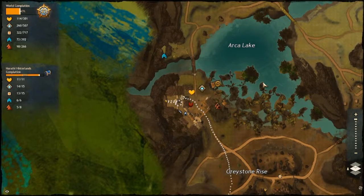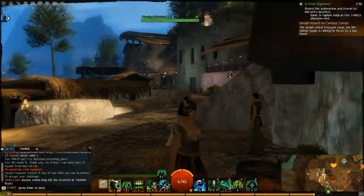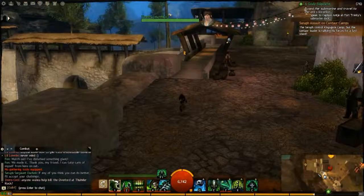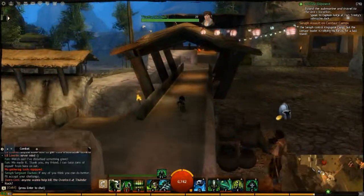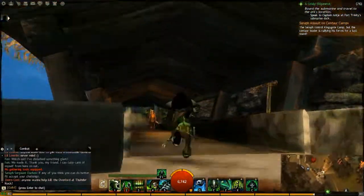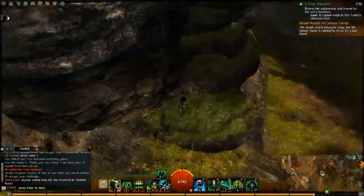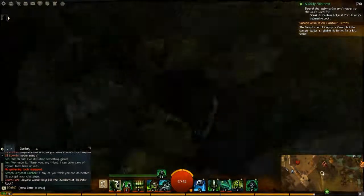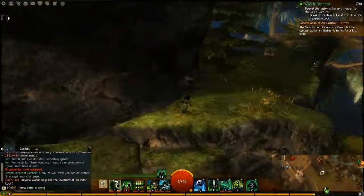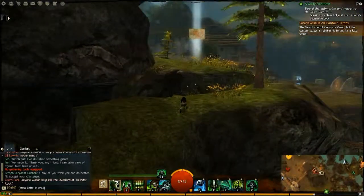Hey everybody, doing another Vista Point here just southwest of Arco Lake in this keep at Sarafs Landing. Basically you can come in the keep and then just come up these stairs over here on the west side. If you work your way around over here, there are some bridges that lead over to the Vista Point — you can see it up over there on top of the rock. And if you jump out here, follow these stones up around this rock, it'll lead you right up to it. Thanks for watching.